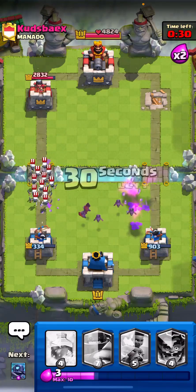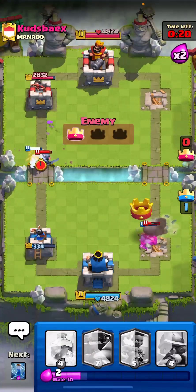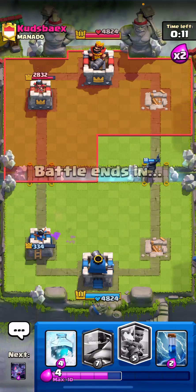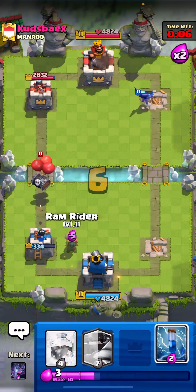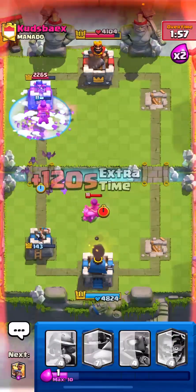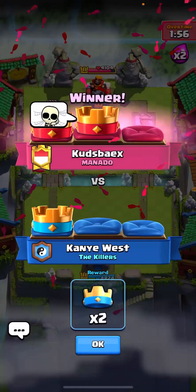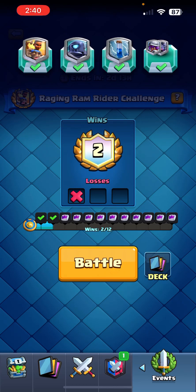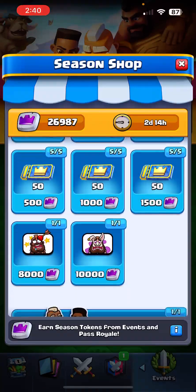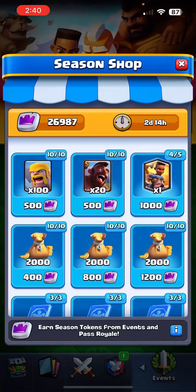It looks like they may have the win on me. Zap. Freeze all that — I'm a little late, but still a decent match. I'll take it either way. I have a decent bit of season tokens on this account, probably going to use them at the last little bit of this season so I can at least get some value out of some of these items.